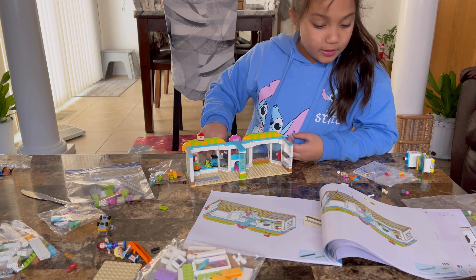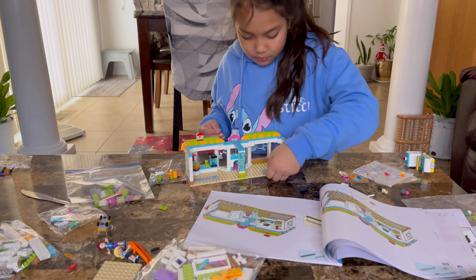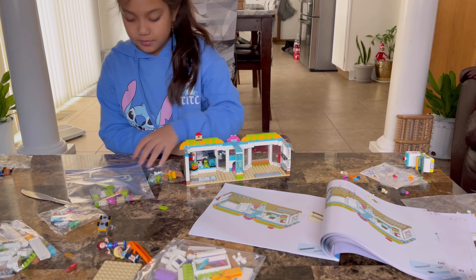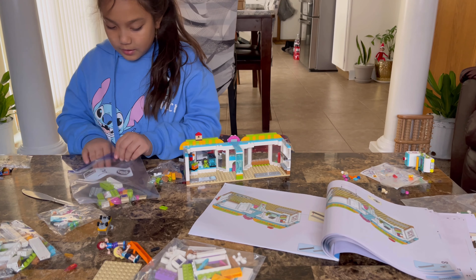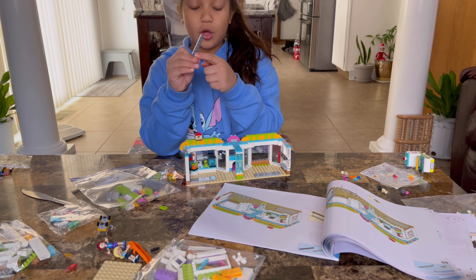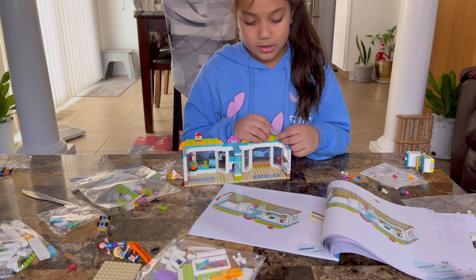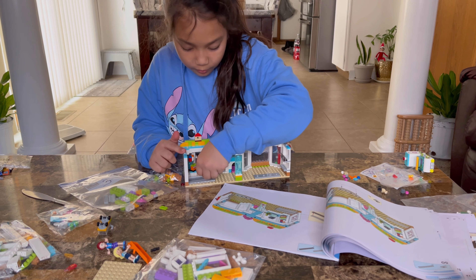And then you put four of these right by there. Then next you get just one of these again, just one of them. And then you get one of these - they're kind of like the other one but they don't have little blocks on them, it's just a darker gray. And then you just put this light gray on top of it and put it right here.